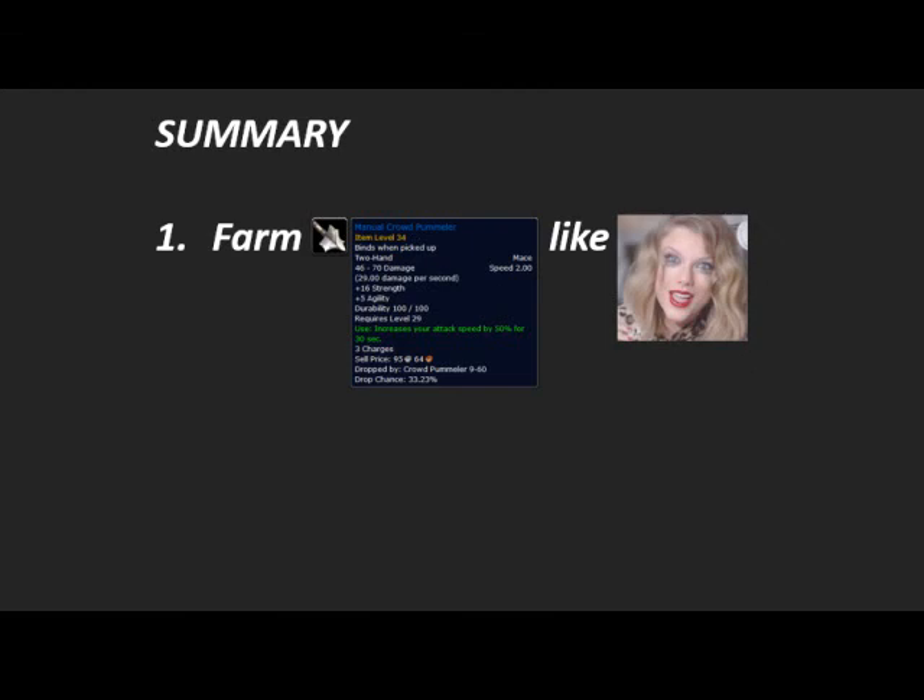So in summary, just to make this totally clear: what you want to start by doing is farm Pummelers like crazy. Just farm these things like absolutely crazy so you get tons of them. Build up a nice little horde of these things. Then once you've done that — profit, guys. You're gonna be loved by your guild, you'll be getting lots of threat, you're gonna be awesome. Anyways, thanks for watching my vid, appreciate it. Peace out guys.